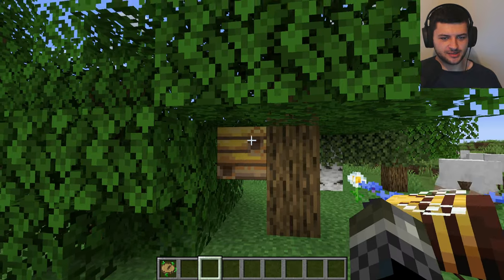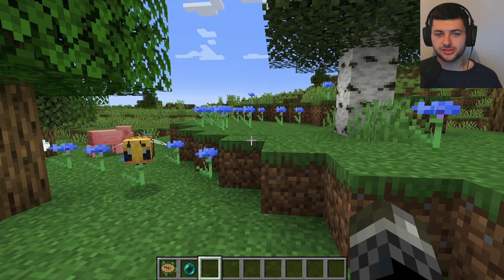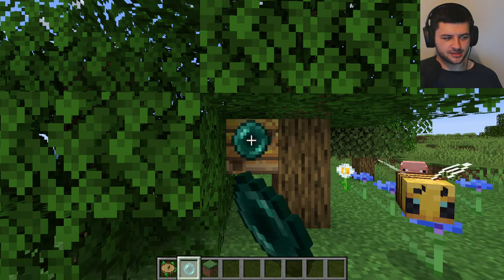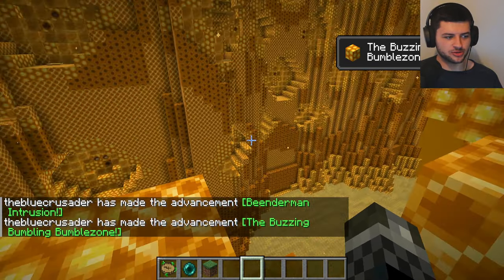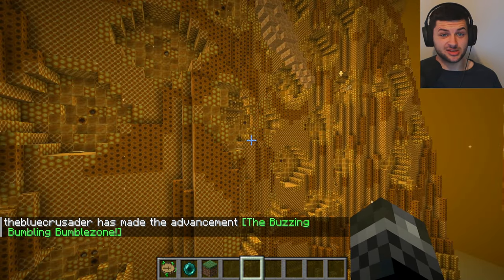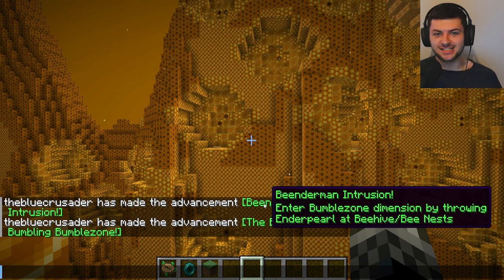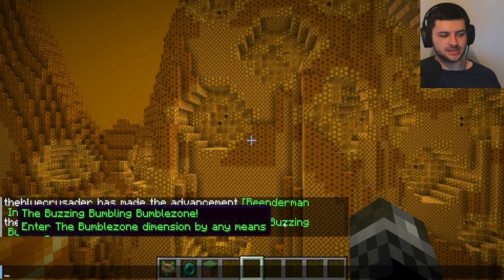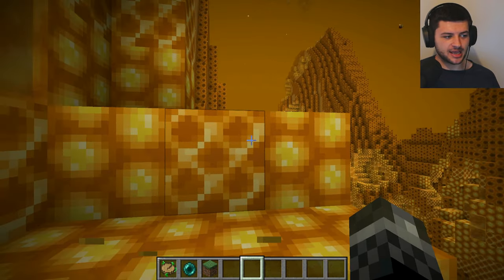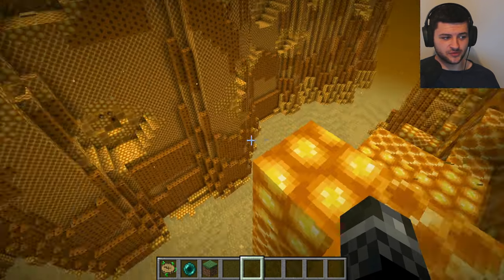To enter the Bumble Zone, we need to find a bee nest or a beehive. Even modded ones are also supported. All we then do is grab an enderpearl and throw it at this. Boom! Bee Enderman Intrusion. And now we're in the Bumble Zone itself. We got the achievement: enter Bumble Zone dimension by throwing the enderpearl at a beehive or a bee nest. You can also enter on a mount or a vehicle using pistons, but I don't want to try that.